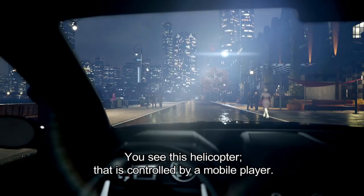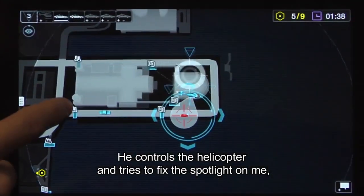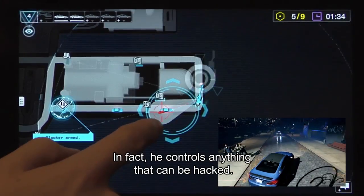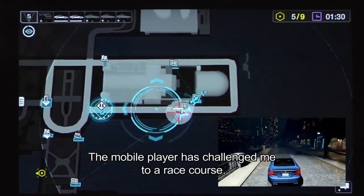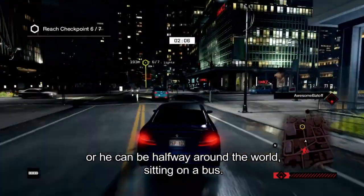You see this helicopter? That's controlled by a mobile player. He controls the helicopter and tries to fix the spotlight on me, and he also controls the police. In fact, he controls anything that can be hacked, and he's going to use all of that against me. The mobile player has challenged me to a race course — he could be sitting right next to me or he could be halfway around the world sitting on a bus.